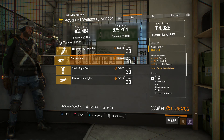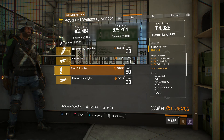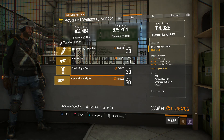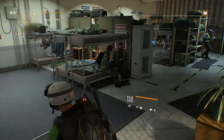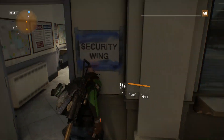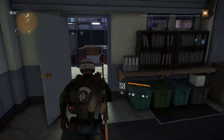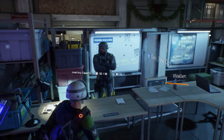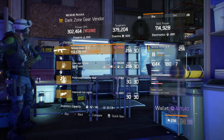We have a SOCOM M1A — which I know a lot of people want to bring back — with Talented, Adept, and Unforgiving. And a Classic RPK74 with Determined, Vicious, and Adept. Moving on to the mods: a High Velocity Magazine, a Compensator, a Small Grip Red, and Improved Iron Sights. Nothing too interesting with the mods there.